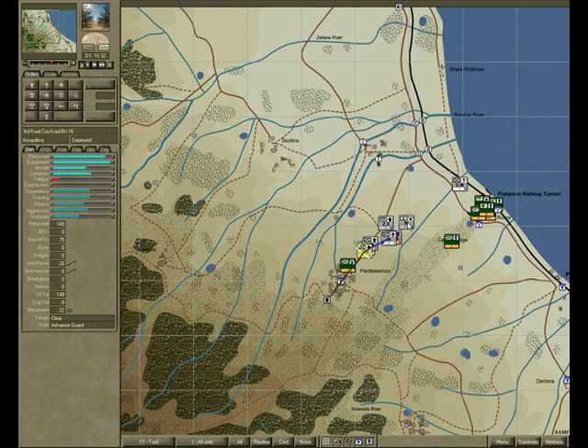You can see that the mortar platoon here has dropped off to provide fire support for the attack. The probing attack served its purpose, so we're just going to cancel that attack and give it a defend order somewhere safe.